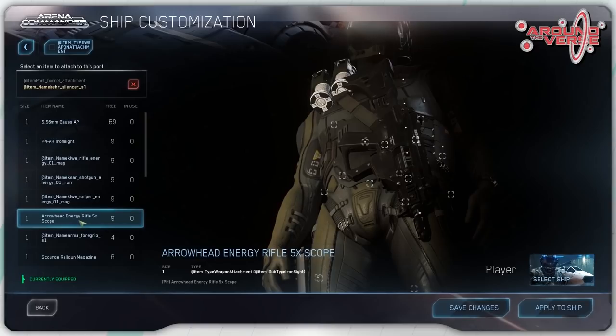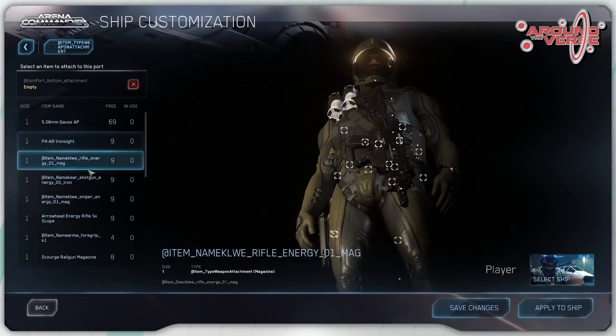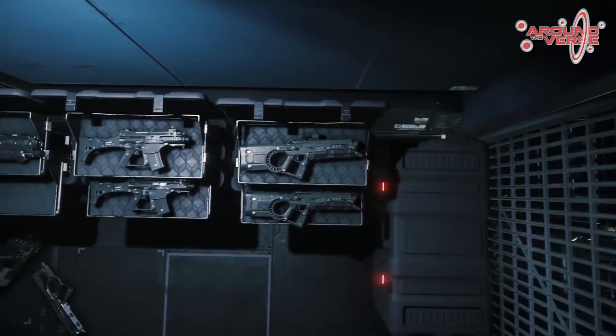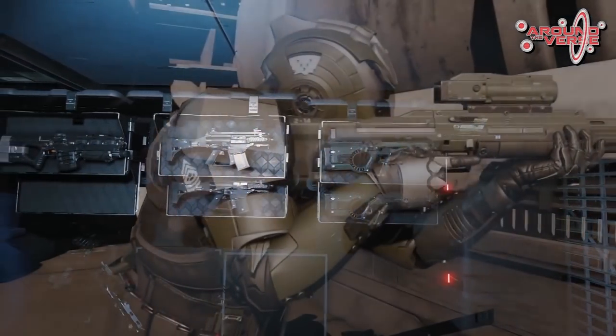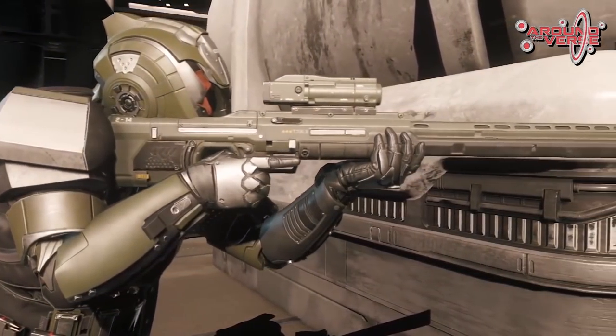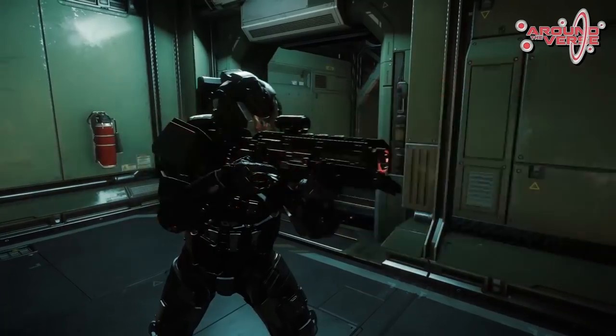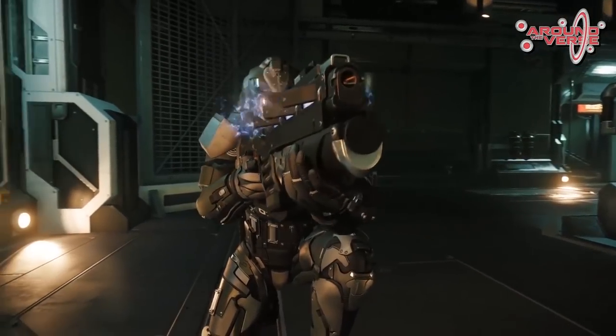All weapons, armour and equipment in-game have a manufacturer as well, and a style guide that artists use to give the item a sense of brand and provenance — in a very similar, if not almost identical, way to how they handle ship style guides and the ship pipeline. You're going to know at a glance what a Kastak Arms weapon looks like.